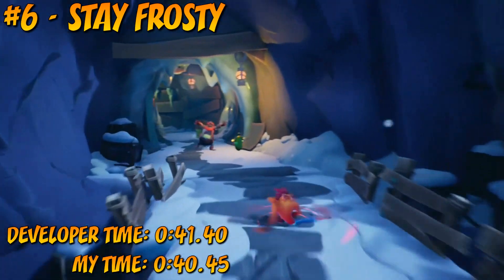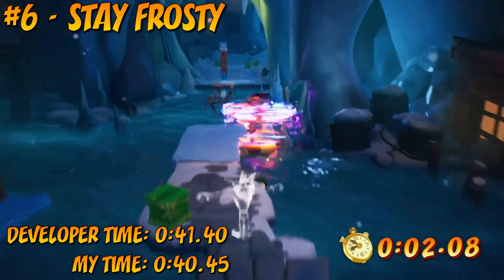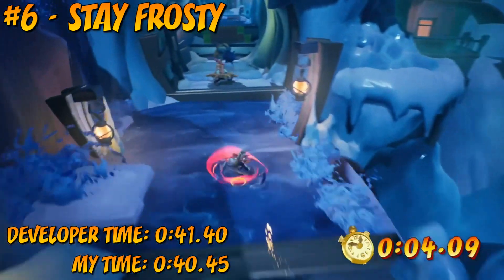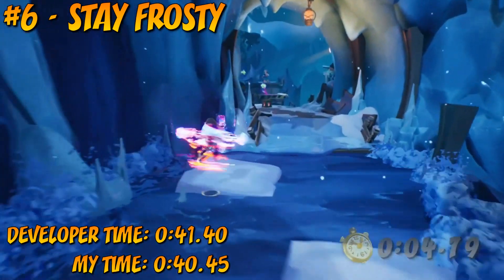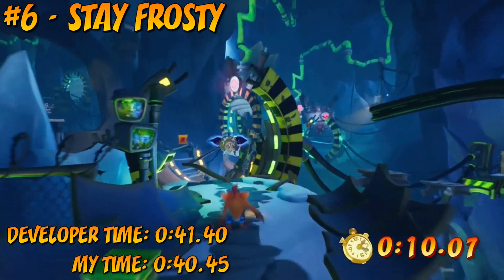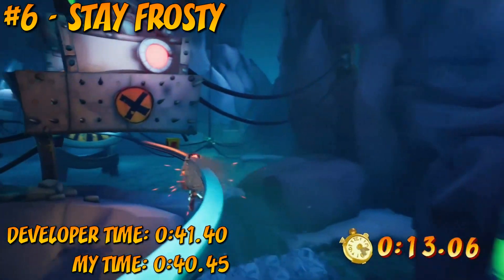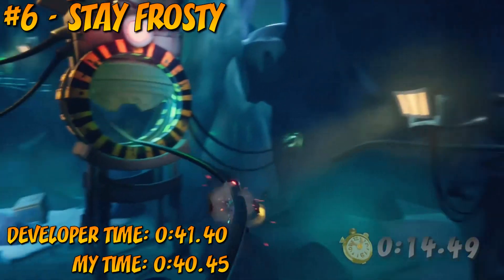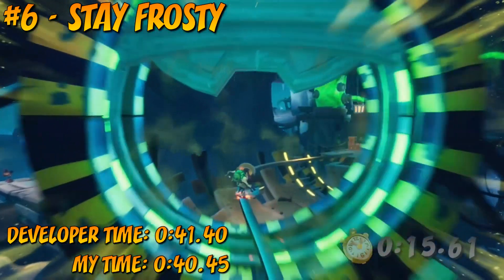Coming in at number 6 is Stay Frosty, which should have been named Stay Cool, but it wasn't, and I'm upset about it. Stay Frosty is mainly an easy time trial because of how generous the developer time is, and I know how generous it is because my successful run in this level was terrible. My movements were poorly timed, I missed the opportunity to abuse Aku Aku invincibility, I just made so many mistakes — and despite those mistakes, I still managed to beat the developer by about a second. Stay Frosty's developer time simply gives you a lot of room for error.